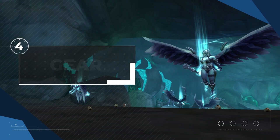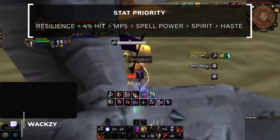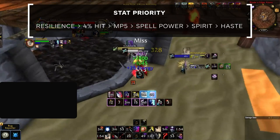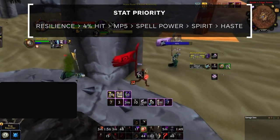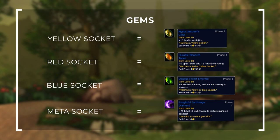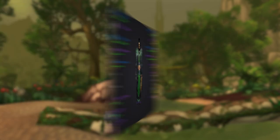It's time to go over your gear. We'll break things down into two stages: pre-bis and final best in slot. Before that, let's cover your stat priority: Resilience, then 4% hit, followed by mp5, then spell power, followed by spirit, with haste as your least important stat. Resilience is easily the most important stat in Season 5 — if you don't stack it, classes that rely on crits like rogues will obliterate you in two globals. For gems: resilience gems in yellows, resil/spell power split gems in reds, resil/mp5 split gems in blues, and the mana proc meta gem.